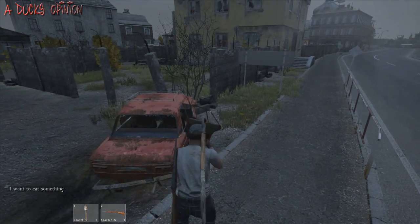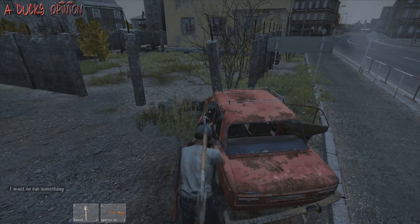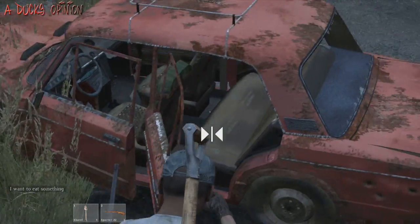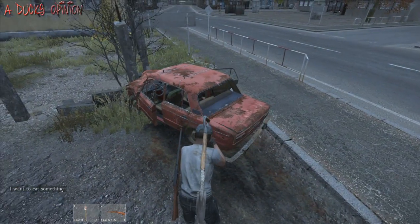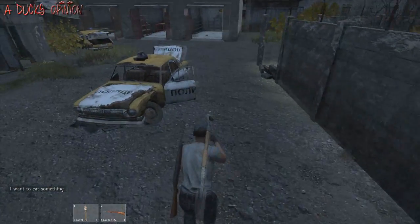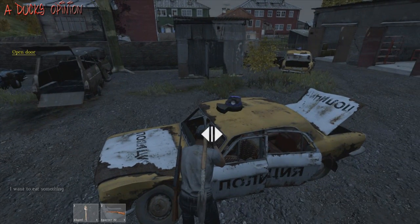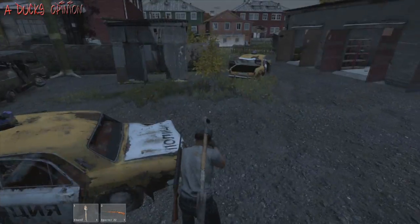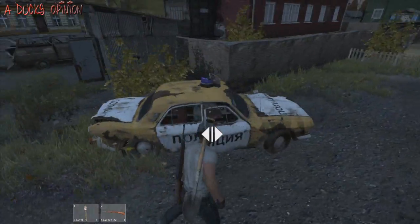I get Electro and Cherno mixed up, so it's one or the other. But they added all these cars over here — these were not here before the last update. So they have cars sitting over here that you can open and close. It kind of throws me off because they're slowly adding these vehicles, but we can't fix any of them, we can't drive any of them. But I bet this is a huge hint of how vehicles are gonna work when they're added, like in half a year. You're gonna be able to open them, close them, fully repair them, and I think by the time they actually add vehicles...